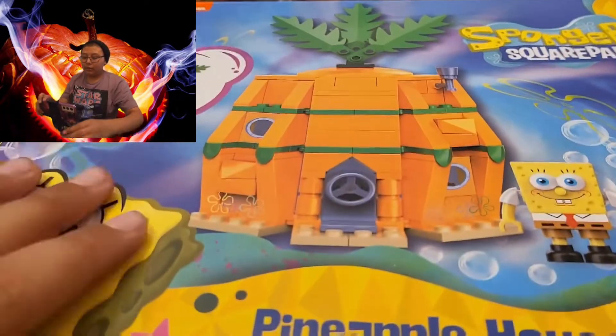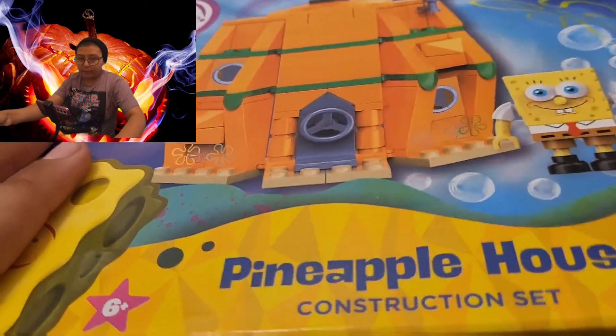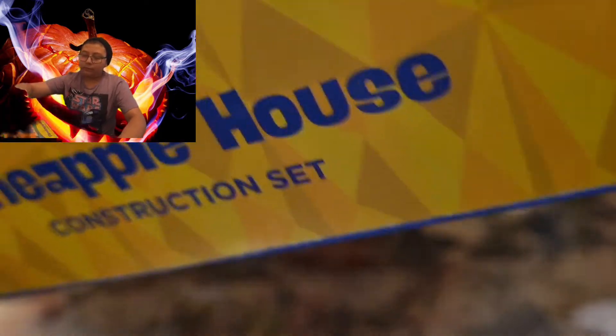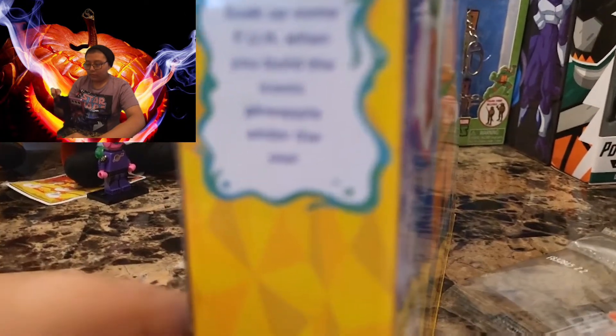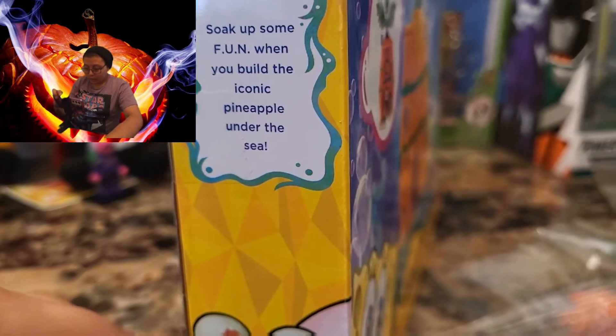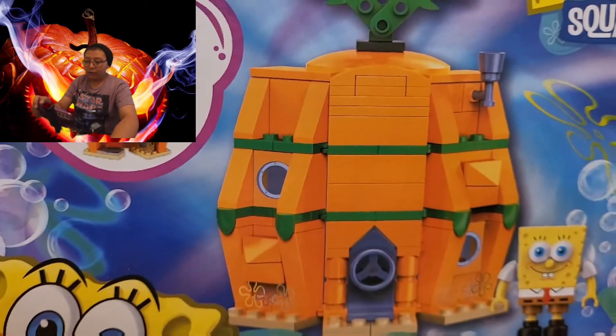We'll leave it flat and open it up to see what's inside. You got Sandy Cheeks, and then you got the iconic Squidward — he's doing that pose he does in every single SpongeBob product. You got Gary too, that's so cool. 'Soak up some fun when you build the iconic pineapple under the sea.'